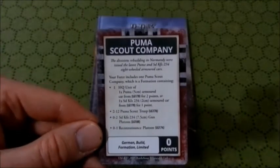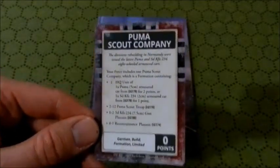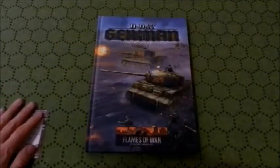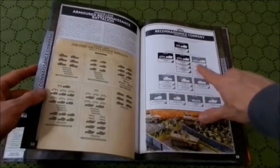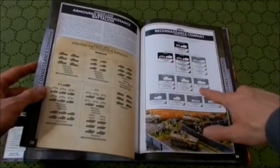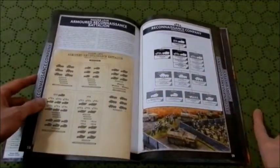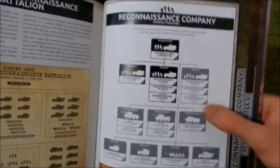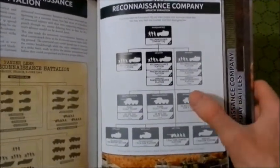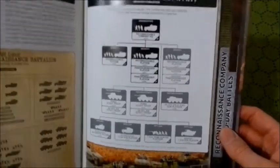To clarify, the reconnaissance platoon is an infantry choice that can be mounted in half-tracks. This is actually a more restrictive choice than what you'd normally get in a normal reconnaissance company. The normal company gives you two mandatory reconnaissance platoon choices and various other options — tank hunter platoon, armored gun platoon, various half-tracks. But this alternate build is more restrictive, even though it allows you to take a ton of Pumas.